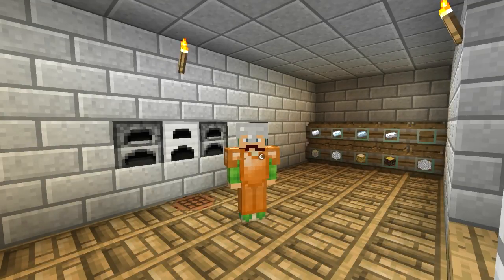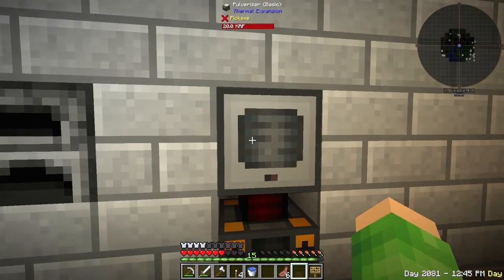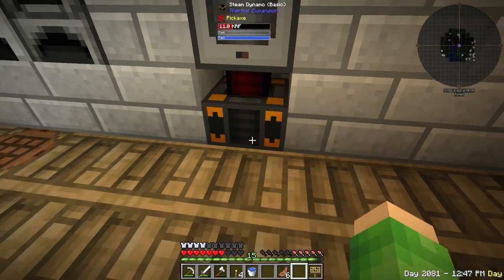Hey guys, welcome back to my new adventure. We are on episode 6. I've done a little bit of work. I'm hiding something behind me right there that I will turn around and show you - to try and get power for our pulveriser, I made myself a steam dynamo.